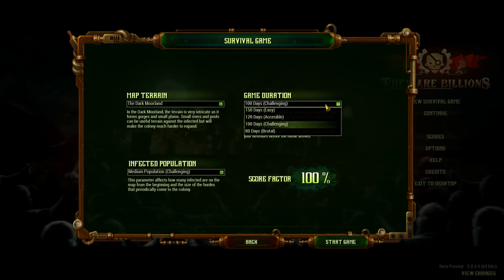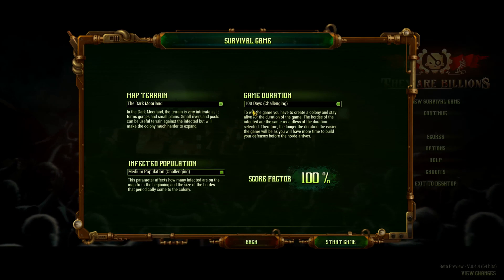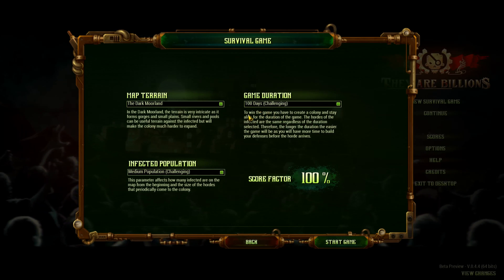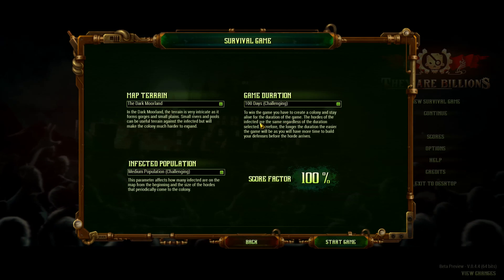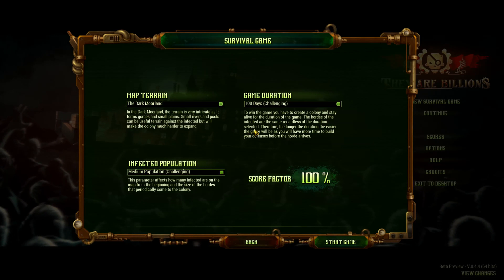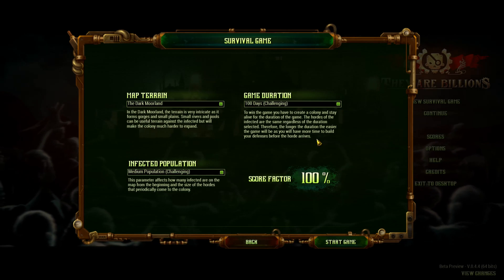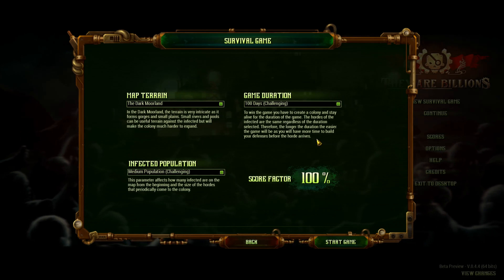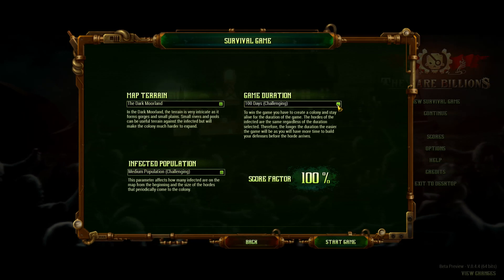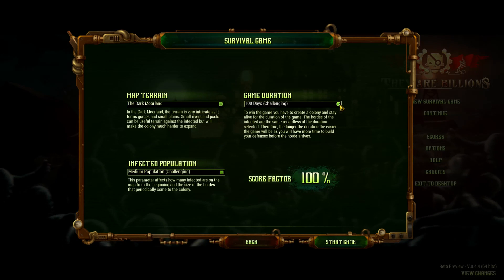The game duration is how long it is — longer is easier, and shorter would be harder. To win the game, you have to create a colony and stay alive for the duration. The hordes of the infected are the same regardless of the duration selected. Therefore, the longer the duration, the easier the game will be, as you have more time to build your defenses before the horde arrives. At 100 days, one comes in at like day 12 or 13, and then another one at like day 20 or so.